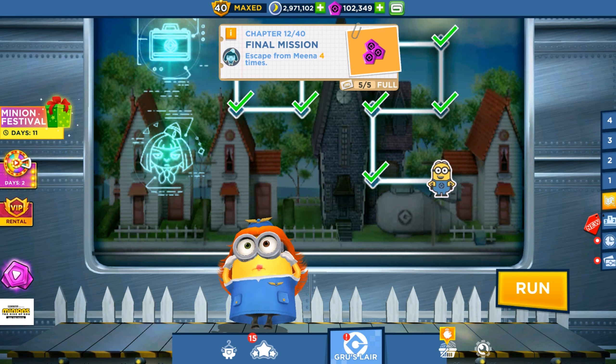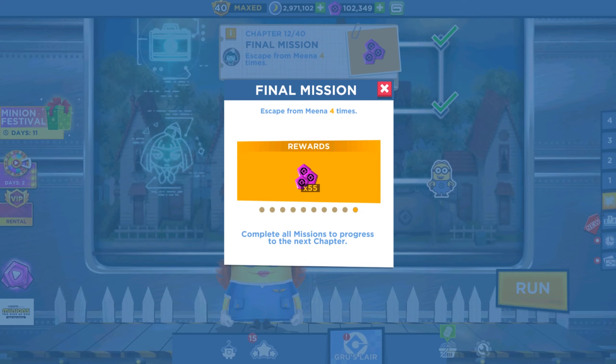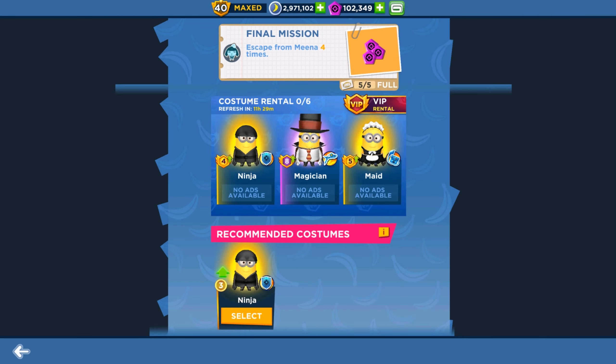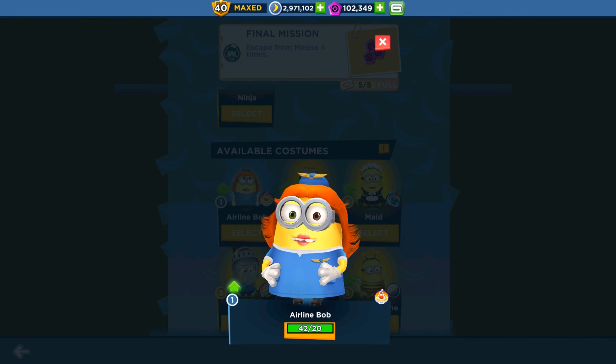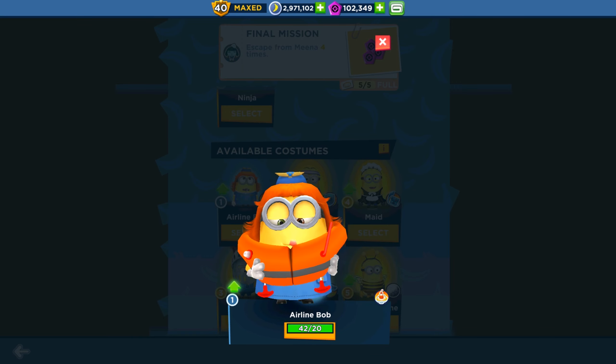Hello and welcome back to AllKindGames. Today we are playing Minion Rush and we're going to fight against the boss Meena in the residential area with our Airline Bob Minion. So we're ready, let's move out.